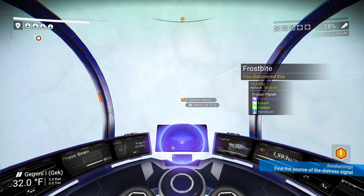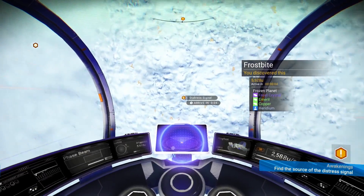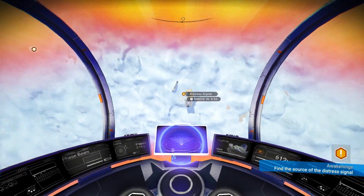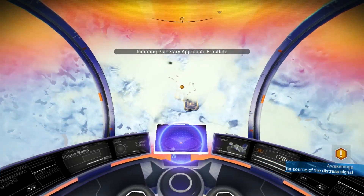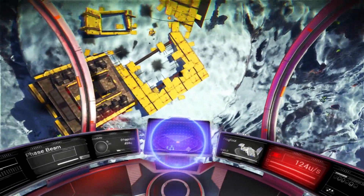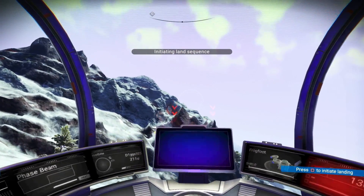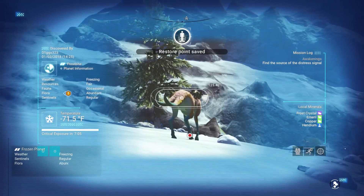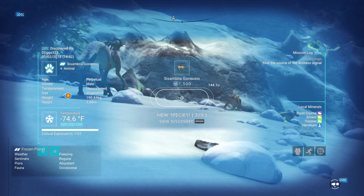We're directly above where we need to go — it's a distress signal. Coming in onto the planet. Looks like a building of some sort, might be a base. Wait, that's on fire. Look at the size of this thing — it's got two freaking tails. I just got 1,500 credits for getting that guy.